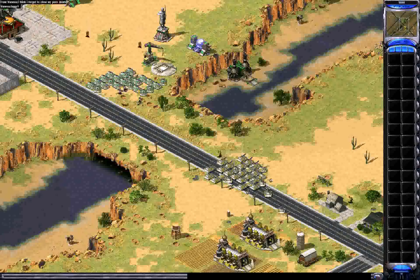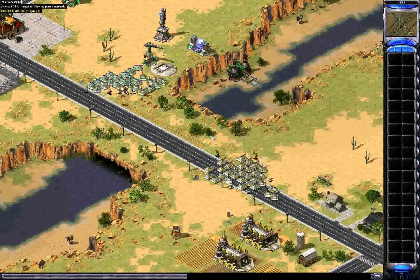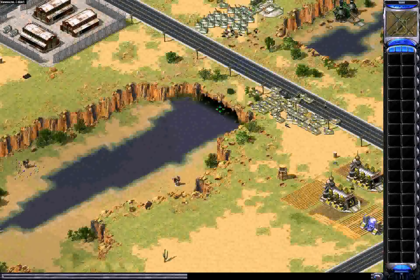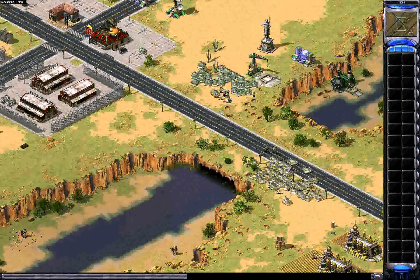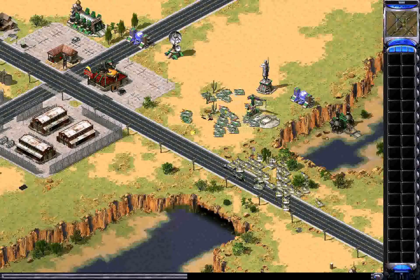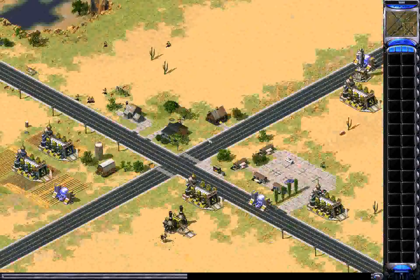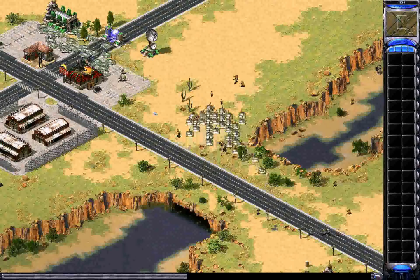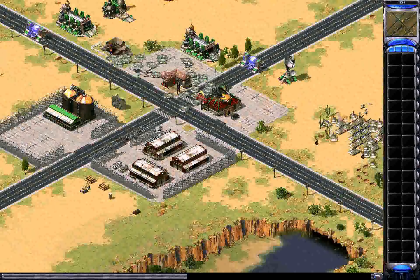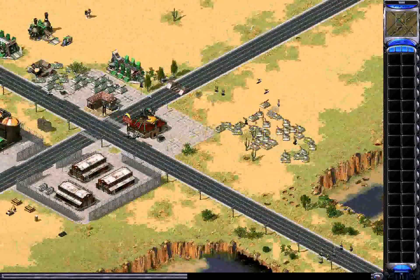Carol now also using desolators. The observer Vanessa — actually a guy from what I've been told — comments about lag from downloads. Red Alert 2 is the focus here, so let's get back to the game. Carol's ready for round four, I think. These two have been going back and forth the whole game, which is what makes it fun to watch.